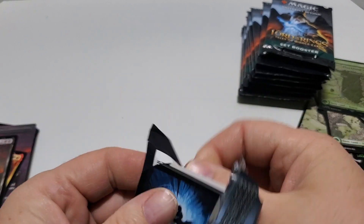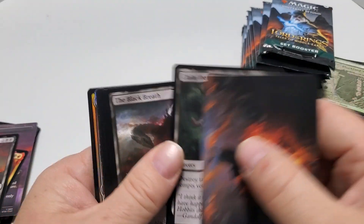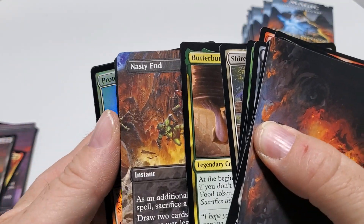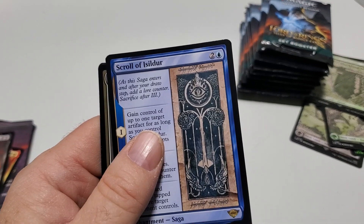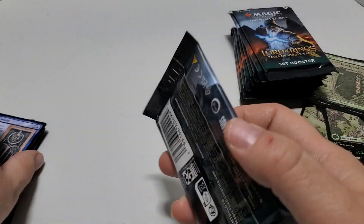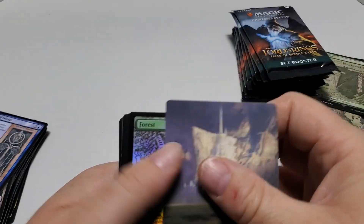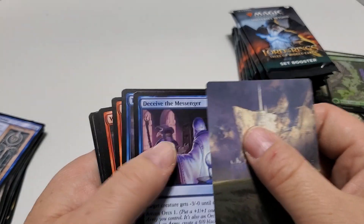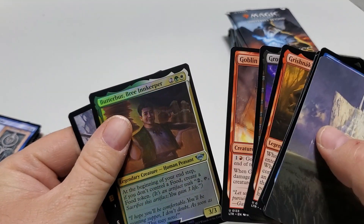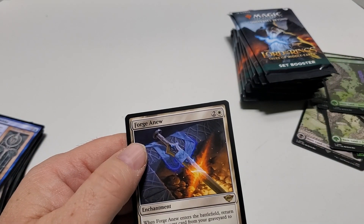Last for the second row — trying to go as quick as I can through these. I know it's not extremely exciting. Scroll of Isildore. The Common Foil. Another foil, one of the coins. Great and Keeper Uncommon Foil. And Forge Anew is the rare.